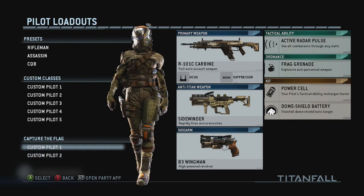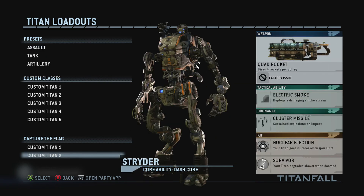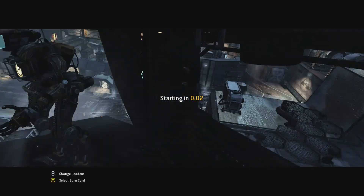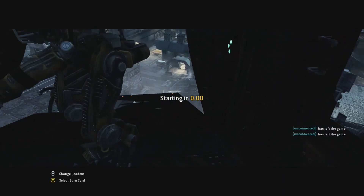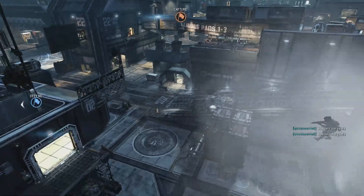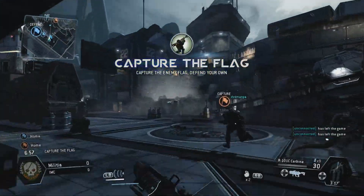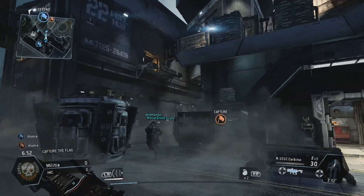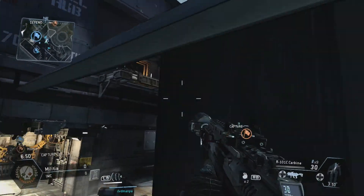3, 2, 1, mark. Grab the enemy's flag and bring it back to base. Don't let the enemy grab our flag. We have to get to those fancy portable turrets like the guy in 5-1-4.